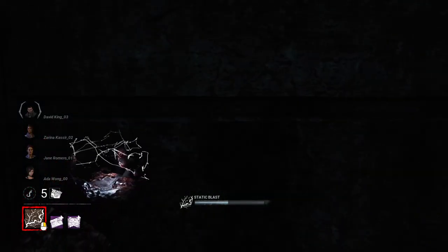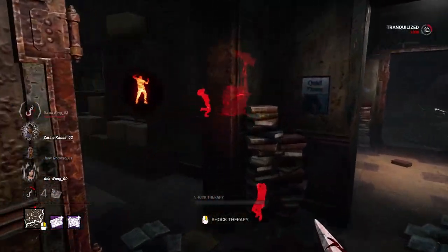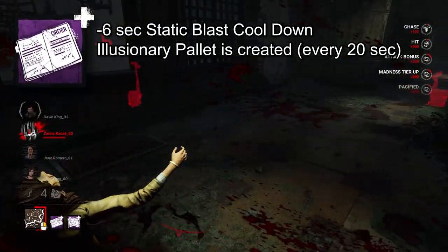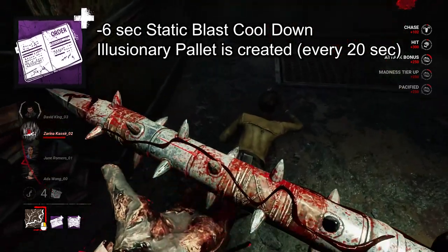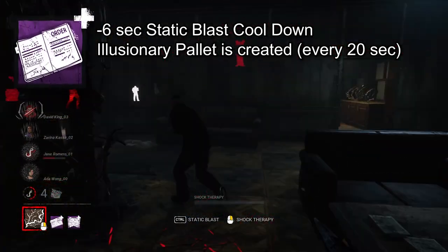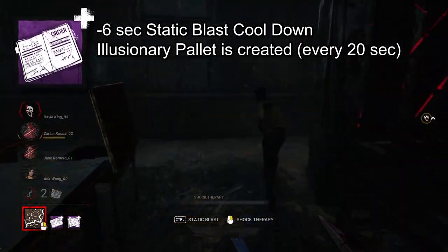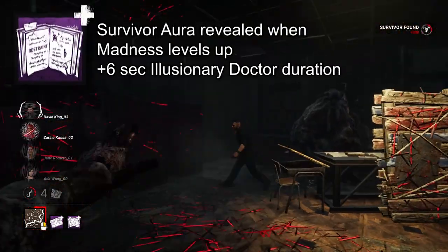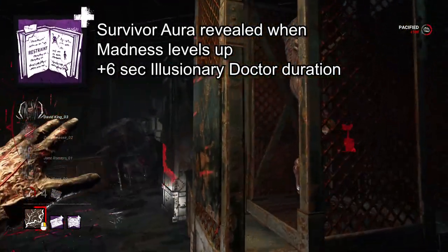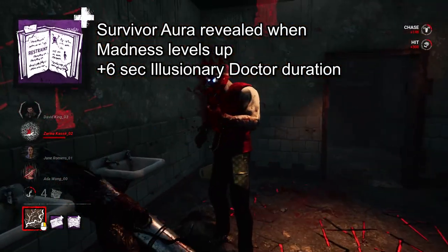One of the best parts about playing Doctor is constantly hearing survivors scream. If you want more of that, Carter's Order reduces the static blast cooldown duration by 6 seconds and creates a random new illusionary pallet every 20 seconds where a pallet was broken — giving survivors a glimmer of hope in a chase. With all that shocking going on, Carter's Restraint will come in handy: when a survivor's madness increases, their aura is revealed for 3 seconds, and the illusionary doctor's duration is increased by 6 seconds.